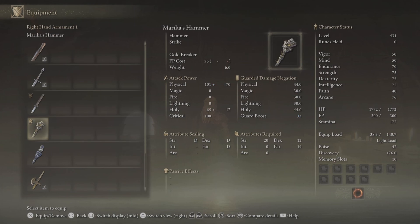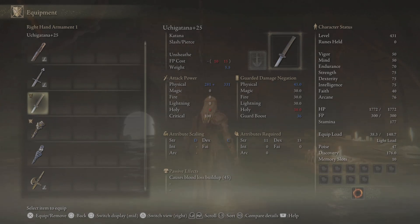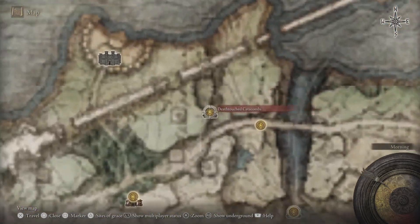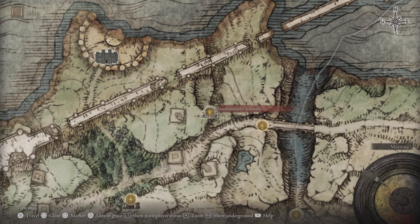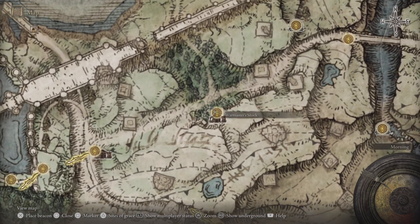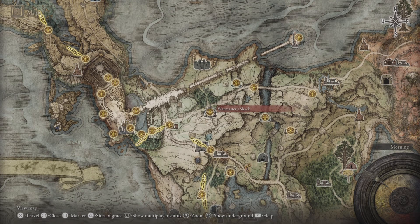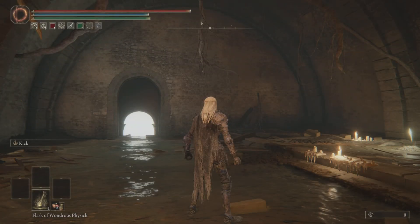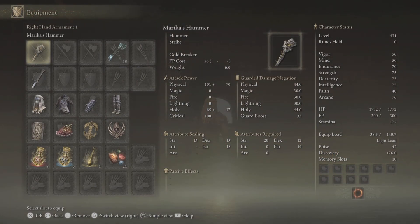Once you have both ashes of war and both those weapons, you need the Uchigatana, Marais's Hammer, and Devourer's Scepter. Marais's Hammer requires someone to drop it for you or beating the game, so this is a New Game Plus rune farm. For the Uchigatana and Devourer's Scepter: the Uchigatana is in the Deathtouched Catacombs, or you can start as Samurai. For the Devourer's Scepter, at the start of your run, kill the NPC standing at the Warmaster's Shack and he will drop it.